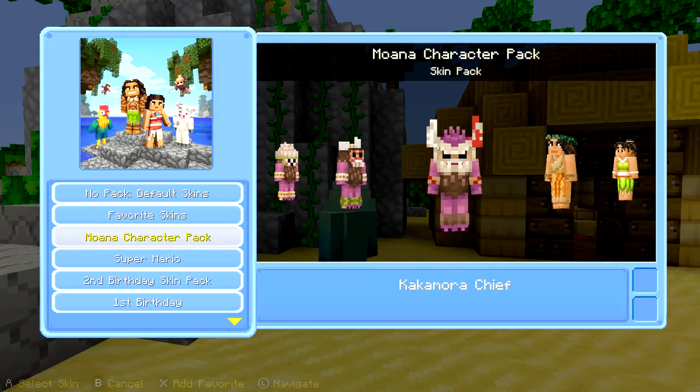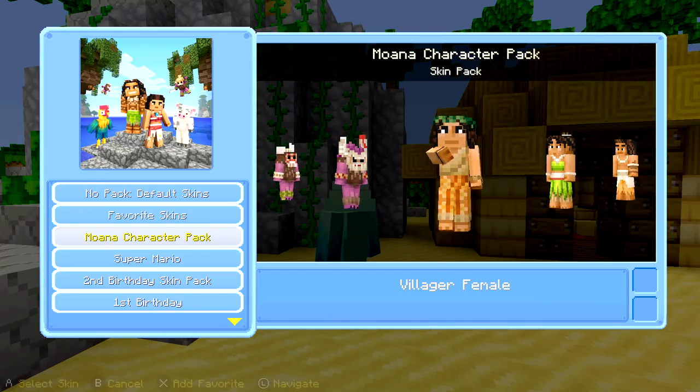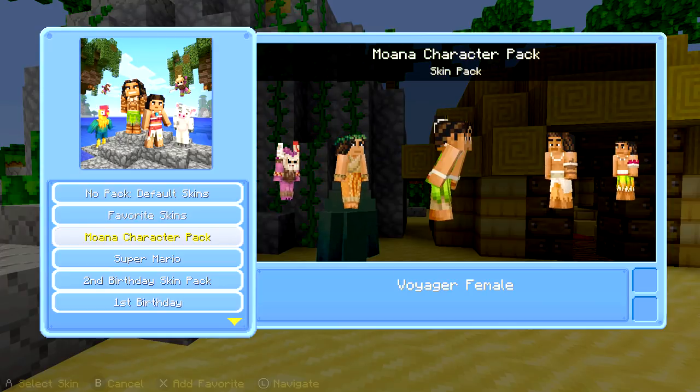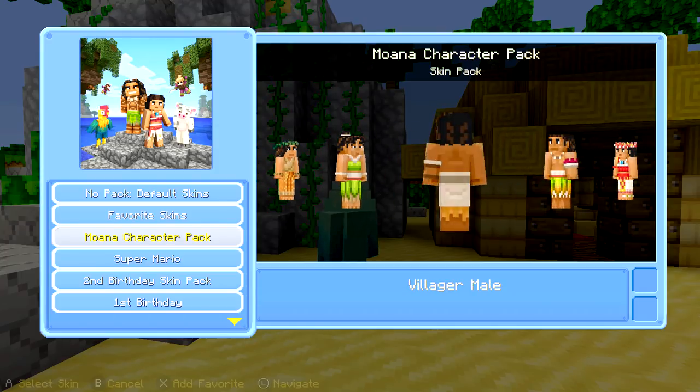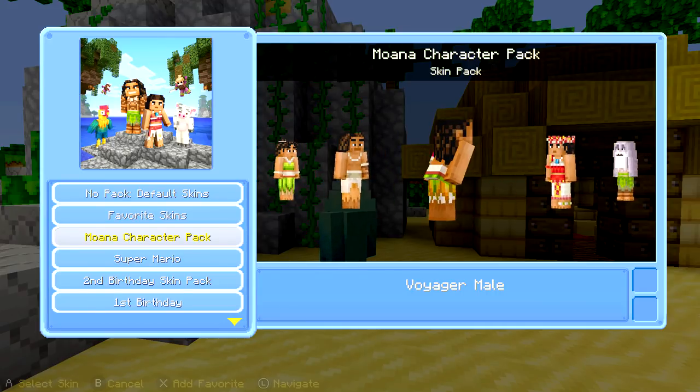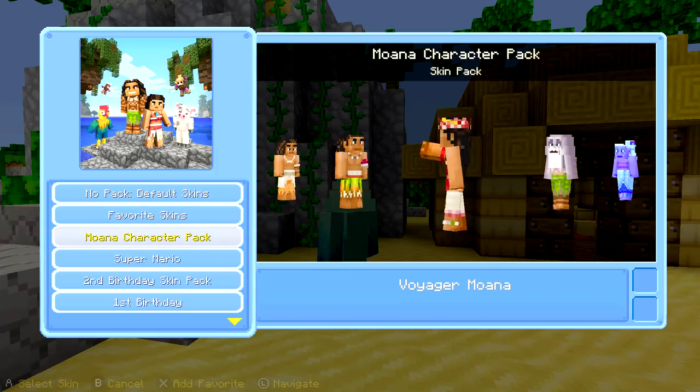And then Kakamora Chief — a little bit sketchy! You have the Villager Female — they're like, we get the coconuts. And then you have the Voyager Female who's like, we're in the sea. And then you have the Villager Male who's like, we make the coconut and get the food. Then the Voyager Male who's like, we're free, let's voyage. And then you have Moana who's like, the light on the shine of the sea.